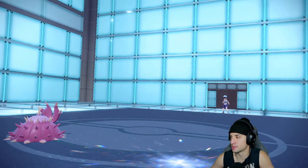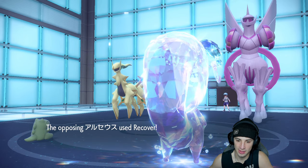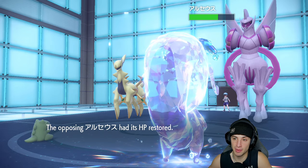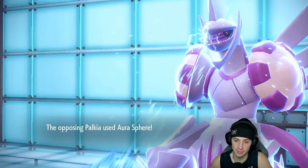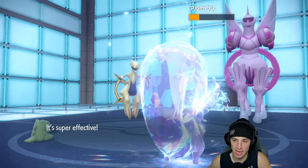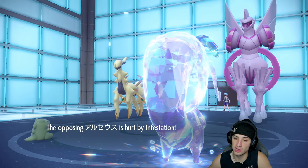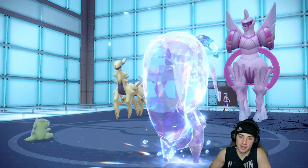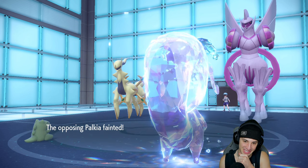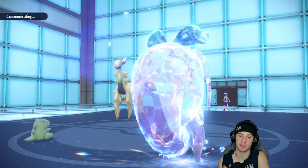This is a prime example of this stall team going to work. Arceus has Recover, but a big-time Body Press is coming after it. Roar Spear into me again — saw that from a mile away, it soaks really well. Body Press coming in hot — big-time damage. The bees just going crazy. If Arceus doesn't recover it dies out to the Infestation damage.